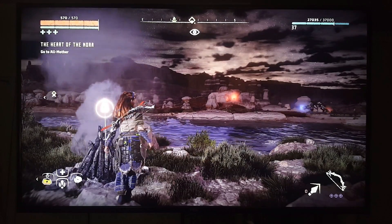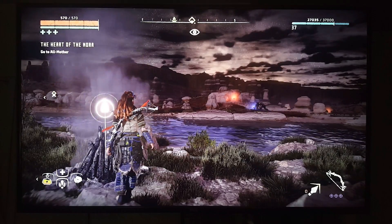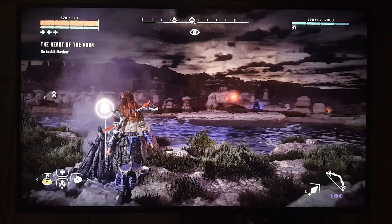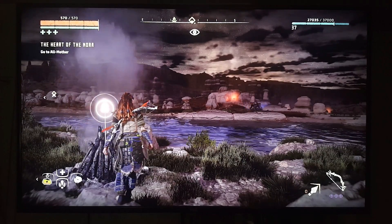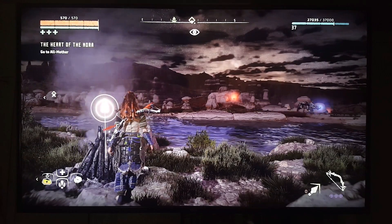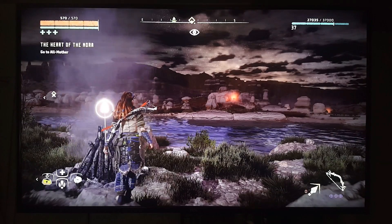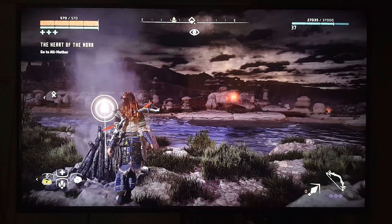Hey guys, how's it going? Joelster here, and I am back playing with the TCL P-series — the 55P605 — a 55-inch 4K HDR TV with wide color gamut, local dimming, Dolby Vision, everything you want for only $600. This time I'm trying an HDR game, Horizon Zero Dawn, and I'm going to compare the SDR and HDR features right here in this video.